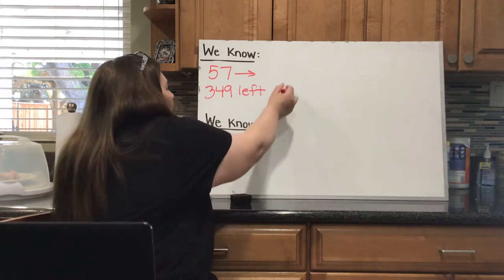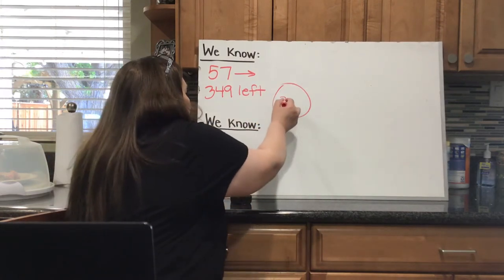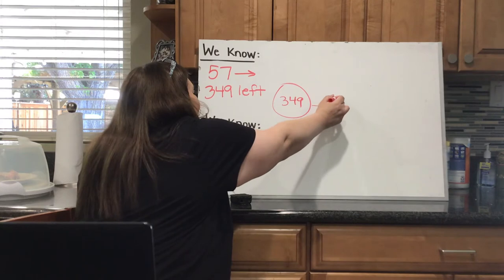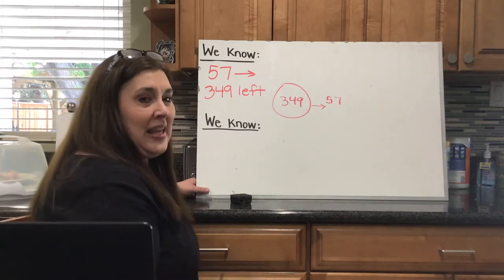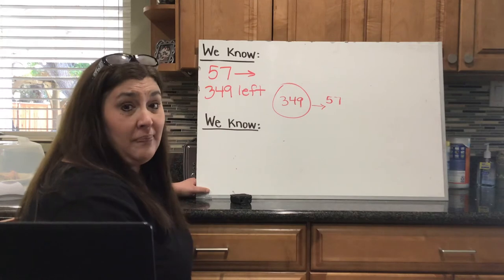Kind of like the melons, here's his basket. He has 349 still left over, and we know that he gave away 57 out of that basket. So how many did he start with? Think about combining things to figure out how many ribbons he had at the start.